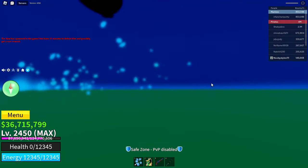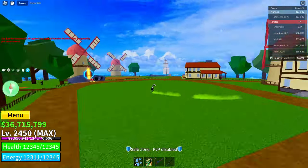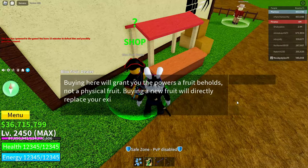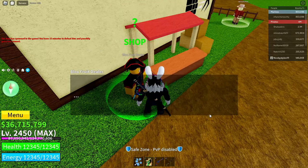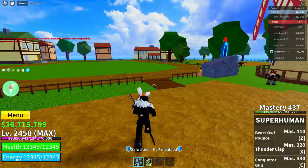After you do that, go back to the Blox Fruits dealer again. Click on him, click 'Continue', then click on the Leopard fruit again. Cancel, cancel, exit just like that.